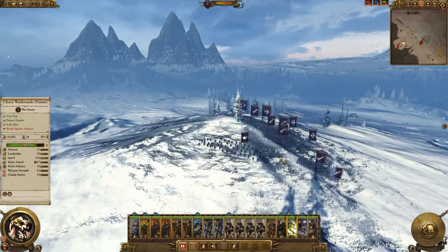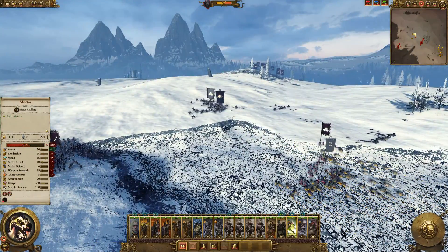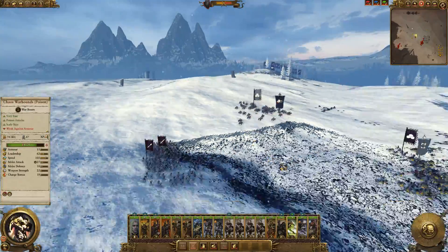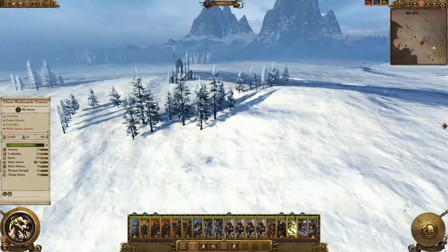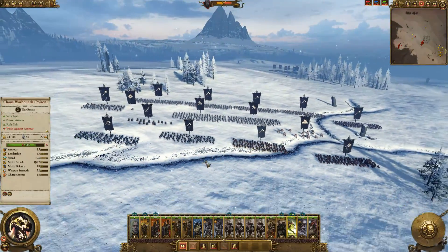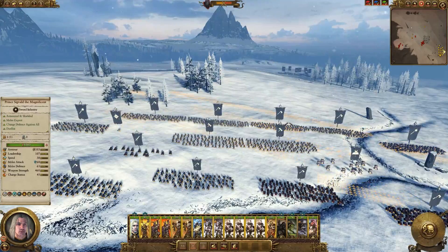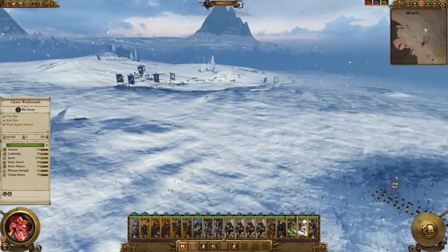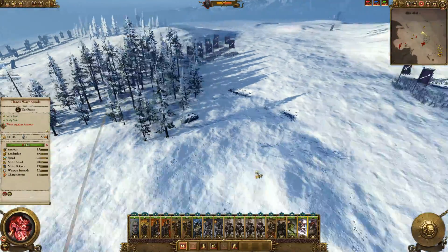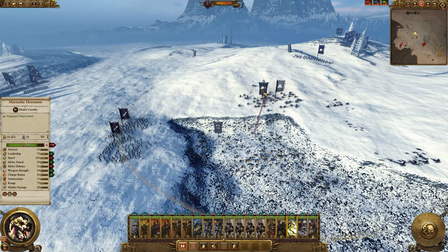Not sure if the reinforcing army has artillery - seemingly not, which is good. We seemingly have their artillery dealt with, so that's a victory because that artillery would do a lot of damage to my chaos warriors or my chosen. That would be a pretty big deal for me because they are going to be my main killing force here. Got some chaos spawn as well - they should slap people about pretty well. Going to try and get them into the skirmishers in a minute.